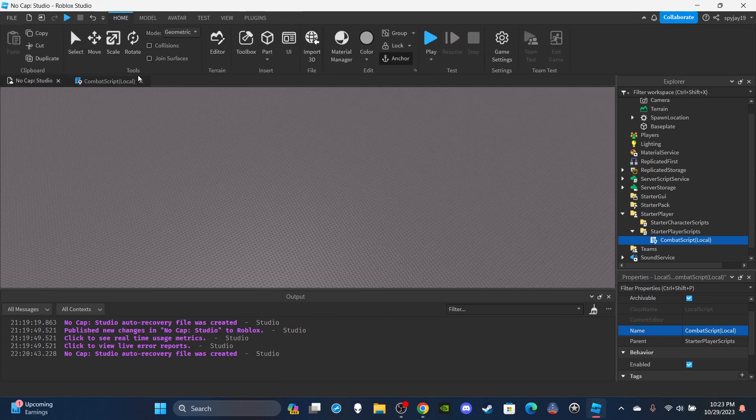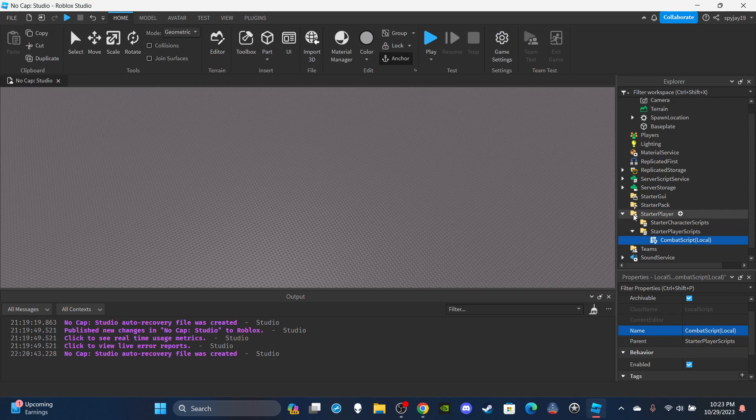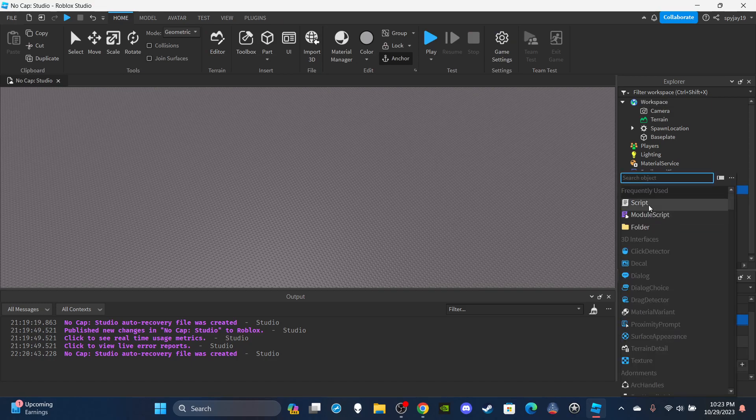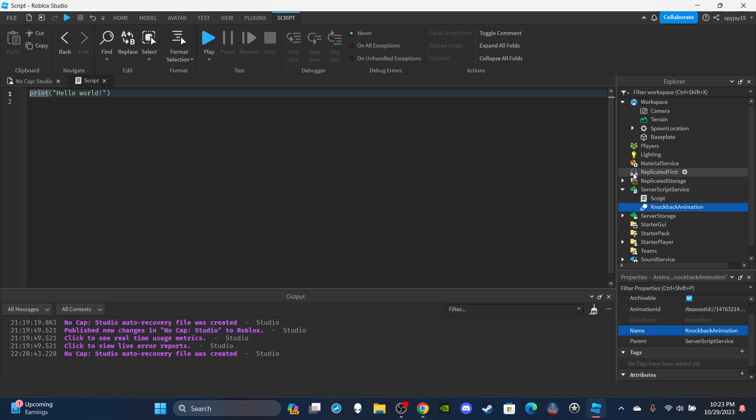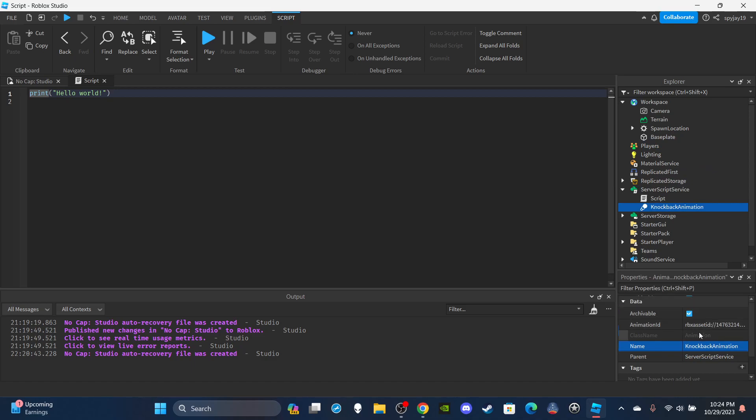Honestly combining the local script and server script it's like 50 lines total - very short. Now insert a server script into ServerScriptService and name it 'CombatScript (server)'. You're also going to need an animation for knockback - insert an Animation object, name it 'KnockbackAnimation', put your animation ID inside, and throw it into the server script. Delete the print statement.